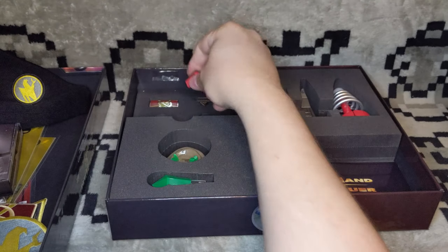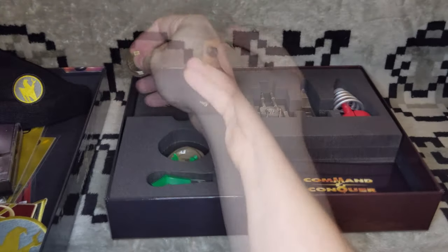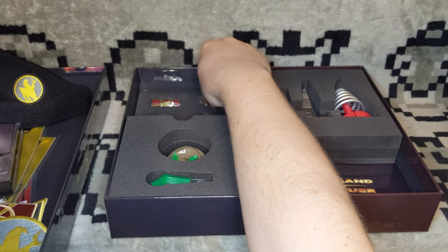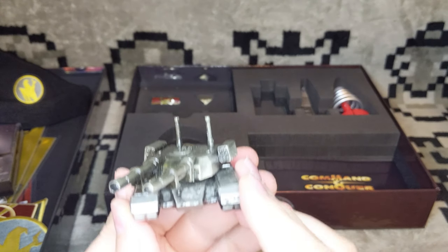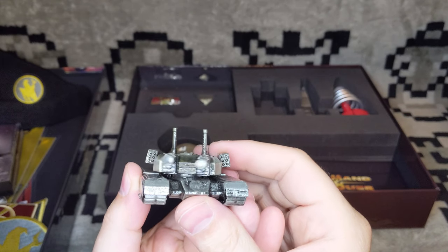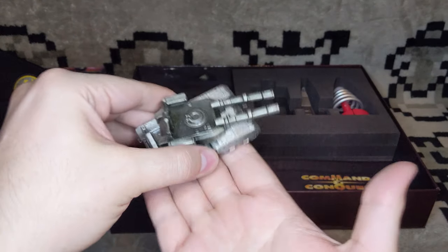We have faction pins hiding up here in the upper left side of the box. We've got Nod, GDI — the GDI one is just all golden, that's crazy, looks really good. Soviet pin, that turns out really nicely. It's so funny having all this stuff with Soviet branding on it. And then, of course, the Allies pin — just like the GDI one, this one is super golden, hard to get a shot with my ring light. Now this right here is one of the things that got me most excited — just these little figurines. This is the Mammoth Tank. Look at this monstrosity. The turret turns, though it has some lock and doesn't go up or down. Four treads, twin cannons, rocket launchers, and this thing is heavy. It's so solid.